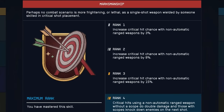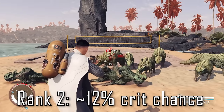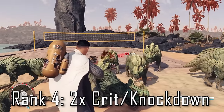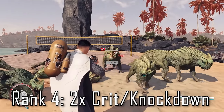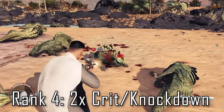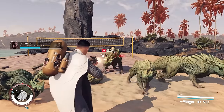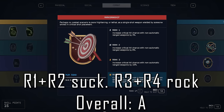Marksmanship is a pretty bad skill at its earliest ranks, and it requires you to use semi-automatic weapons for it to work. Ranks 1 and 2 only increase crit strike chance by 3 and 8% respectively, which only translates to 3 and 8% damage — which is atrocious. Rank 3 provides 15% crit strike chance, which is again 1 to 1 for damage at baseline. The rank 4 perk however is incredibly strong and hard carries this skill. Crits with non-auto weapons that don't have a scope deal double damage, which is a huge DPS increase. Crits with scoped weapons knock down enemies on the shot after landing a crit, and on higher difficulties against bullet-spongy enemies you can pretty much stunlock an enemy indefinitely. I'd say it's a D in the first two ranks, but as a whole this skill is really an A, especially the rank 4 perk.